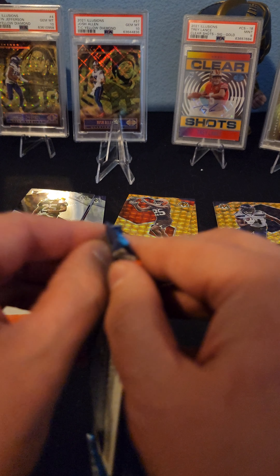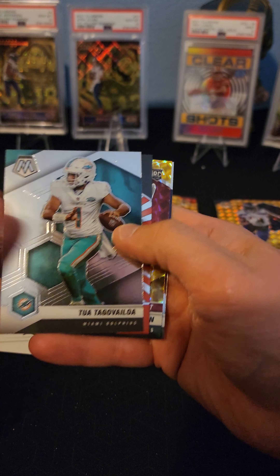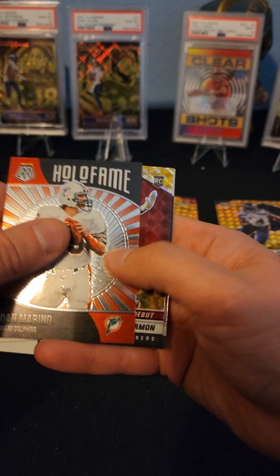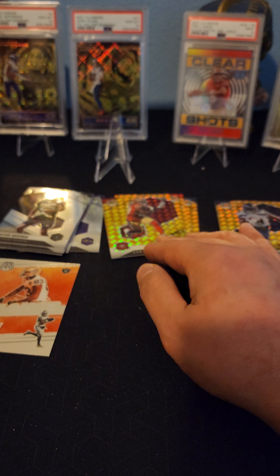Two packs left. We got a Tua. We got a Damarino Hall of Fame. We got a Trey Sermon parallel - nice. And we got David Johnson.